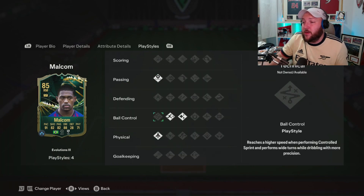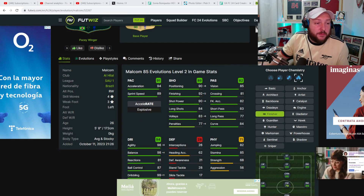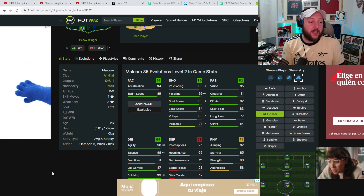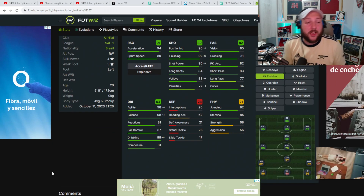In terms of play styles we've got Incisive Pass, Rapid, Flare, and Quick Step. We've gone for a Finisher, and jumping over to FUT, the main reason is because — as you can see — it boosts his finishing up to 92, 90 shot power, as well as 98 agility and balance.